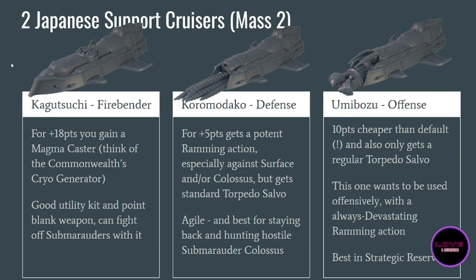The Kagutsushi costs 18 points more than the Kensai and gains a magma caster generator on the ship — a little bit like the Commonwealth cryo generator. You can either shoot with it, which is quite good especially at point blank, or use it as a special action to create volcanic islands on the terrain. What I like very much is it gives a lot of utility when you don't have any enemy at point blank. The Kagutsushi doesn't want to be charging, but if the enemy has rotor strikes or unexpected arrivals targeting your backline where the Kagutsushi sits, you can use this magma caster for a really devastating point blank weapon. Not my favorite version but still very good.